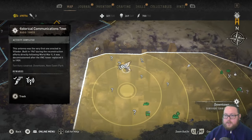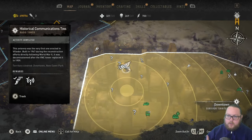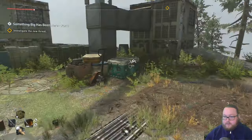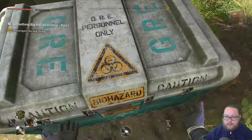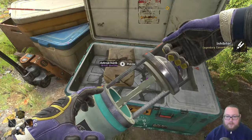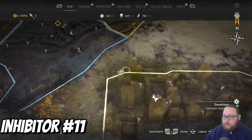The next inhibitor chest is going to be in Downtown, on top of the building where you have the historical communications tower. Once you've made your way up here it's literally just on top of the building — there's nothing guarding it. The only obstacle is just climbing to the top. Grab that and we get another single inhibitor.